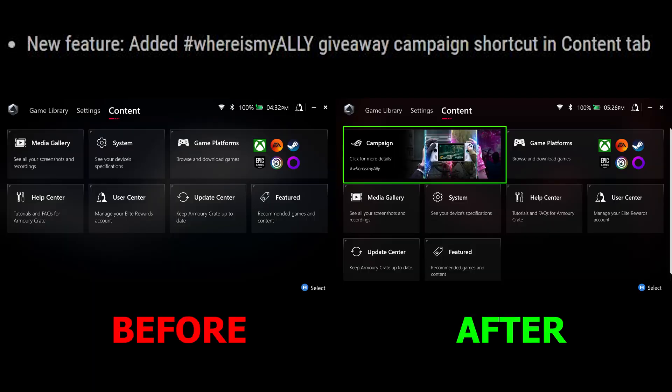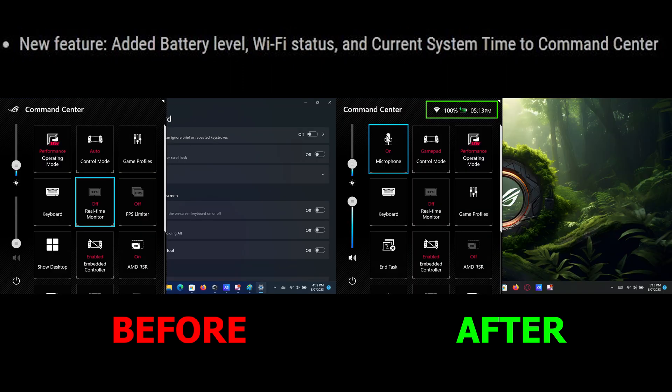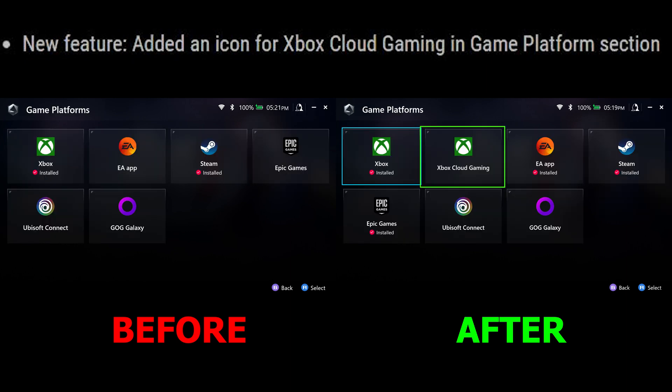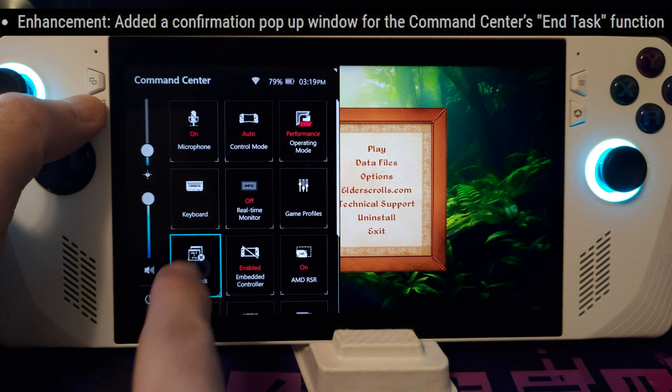Next, we have a shortcut to the WhereIsMyAli campaign. We now have a Remove Button function as well. The new Command Center now has the Wi-Fi status, battery levels, and clock — I personally like this one. The Help Center now has a guide through YouTube. We now have access to VRAM 5, 6, and 7 through Armory Crate, which is a really nice change so we don't have to go through the BIOS. There's now Xbox Cloud Gaming in the Game Platform section, and we now get a warning when trying to close out a window with the End Task feature.